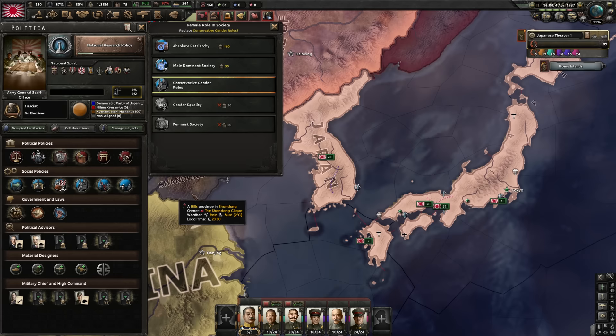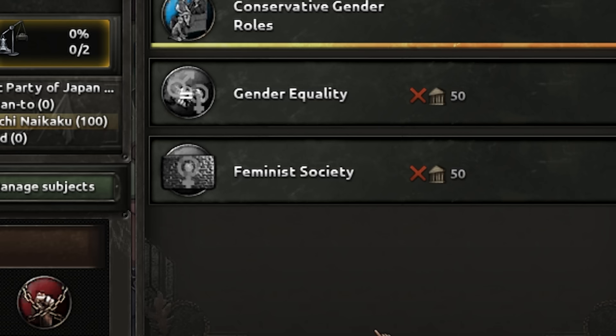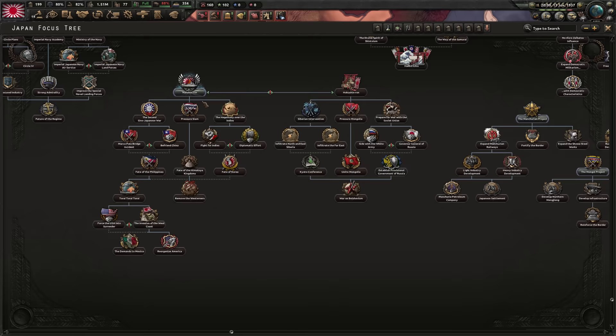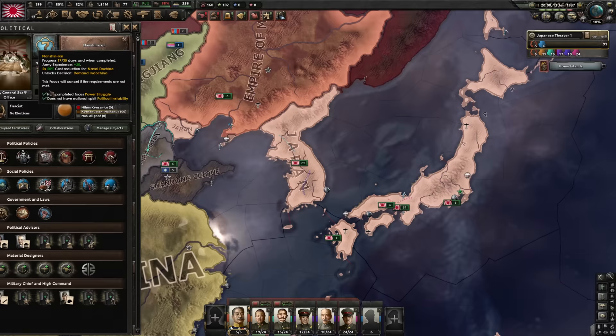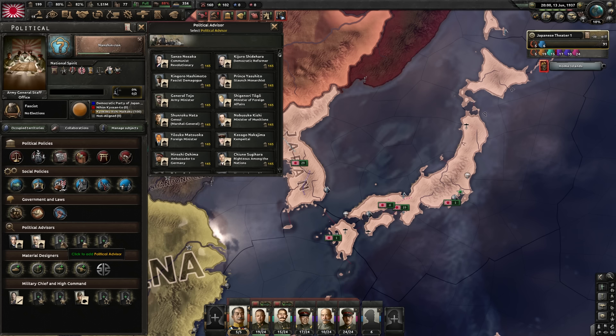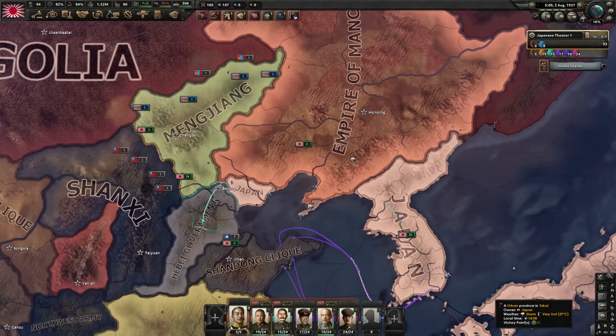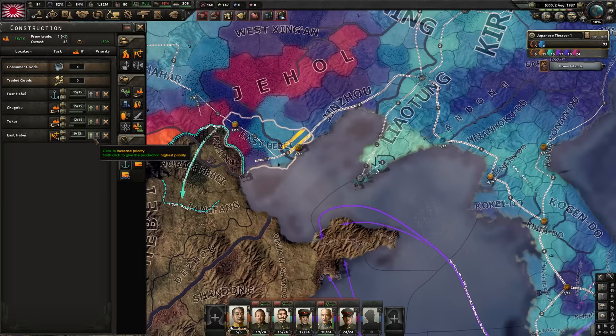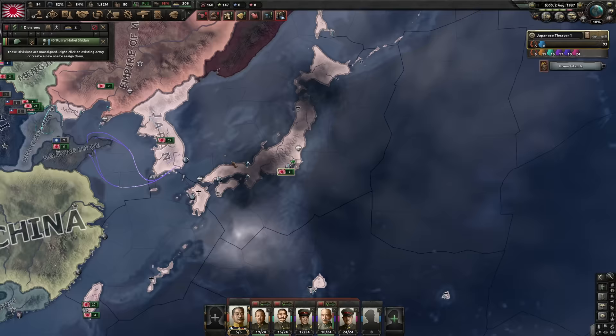Very unfortunate — I thought we'd be able to become feminist imperial Japan, but unfortunately we're not allowed to because of our ideology. Because of the political path we took leaning towards the army, we now have political advisor slots that can be filled with generals. So in addition to all the military high command guys, we can add military buffs in our political advisors tab too. I feel like this is going to make us very powerful in the long run. We should build at least one air base and a port here — it's best to do it now rather than get into war with no supply and air superiority issues.